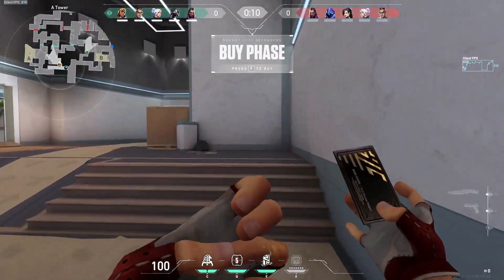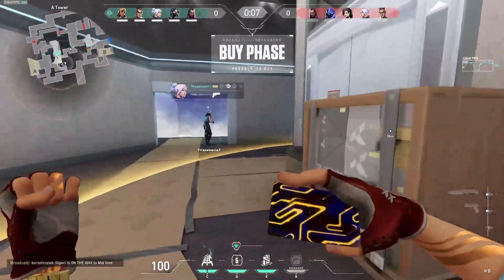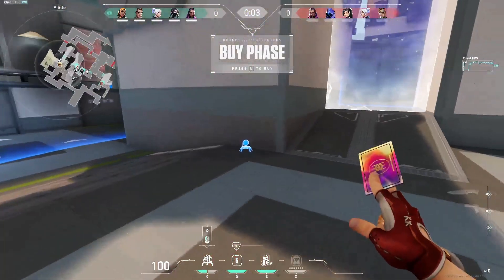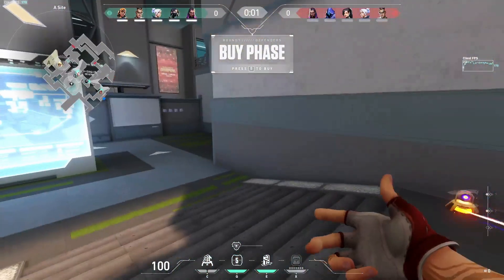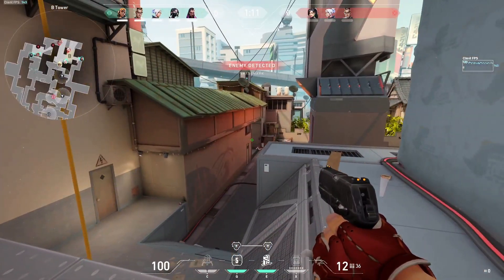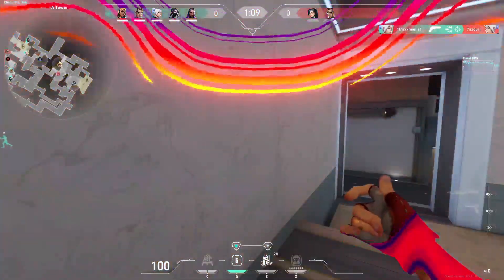First setup: put the first TP in the corner like this, the first trap is here and the second one is here. Then put the second TP for B stairs so it's ready to teleport to both towers.